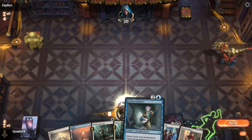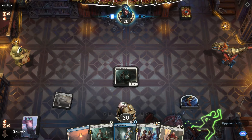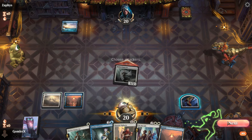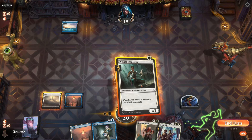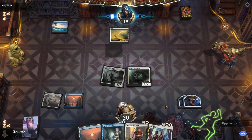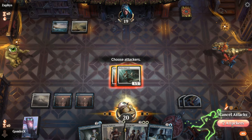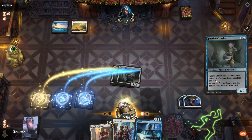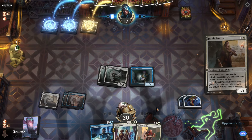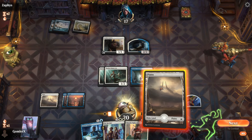Game one, on the play with an excellent hand — a little low on mana, but Novice Inspectors let us crack clues to hit land drops on curve. If we don't hit land three immediately, I'd rather crack a clue than play another Inspector, but if we do we just get to play another Inspector. The really important thing is playing Courier turn three — on turn four we can attack to draw-discard and crack a clue token before needing land four, giving tons of time to find it.